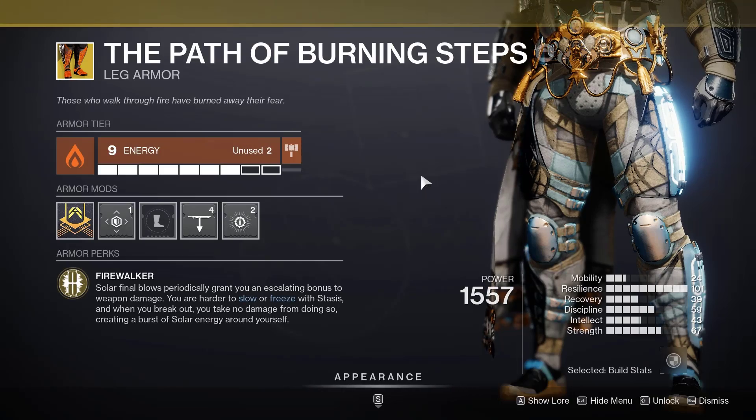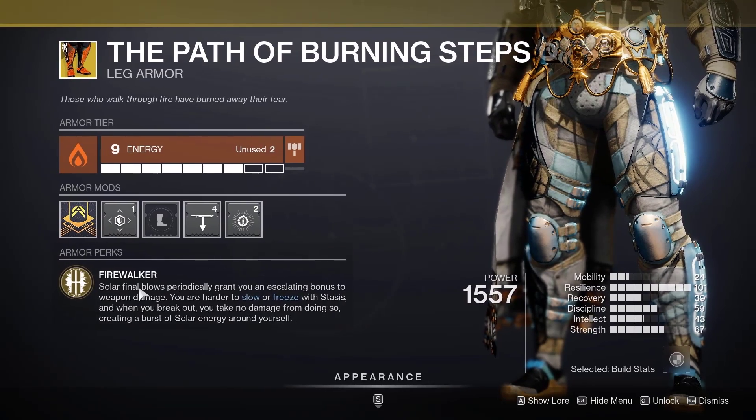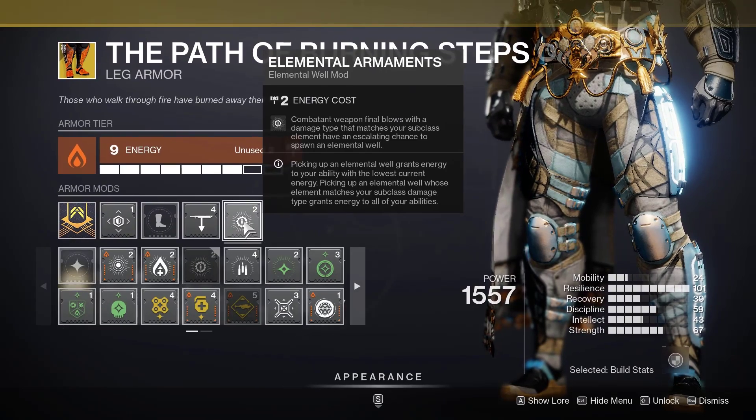For the exotic armor piece we've got Path of the Burning Steps. It gives you up to a 40% damage increase once you get three stacks, and it's just super reliable for any Solar Titan.